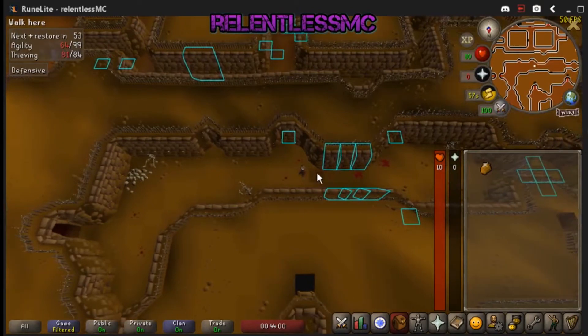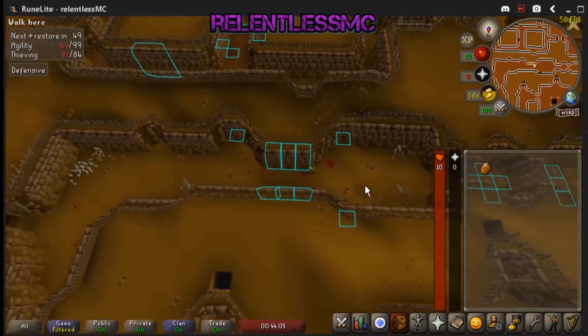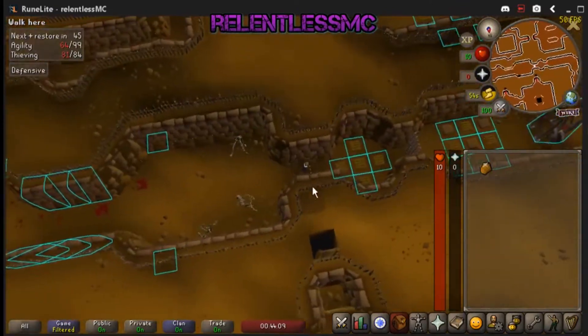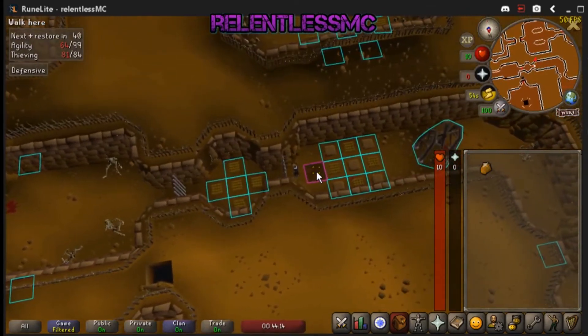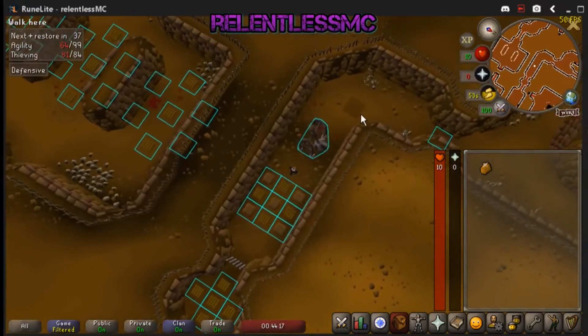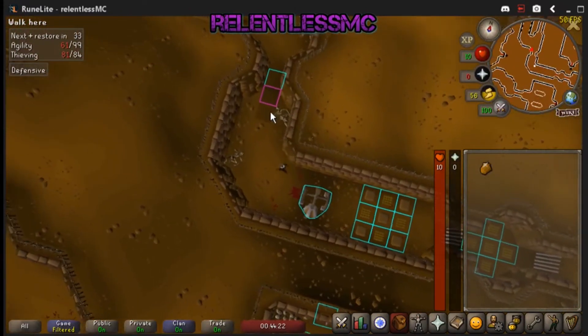Here there's only three obstacles, so I'll stop once right before them and run past all three. Easy peasy. Here is three obstacles again, so I'm going to do the same — just stop right before them and run through three. Pretty much a walk in the park, as long as you follow that rule set.